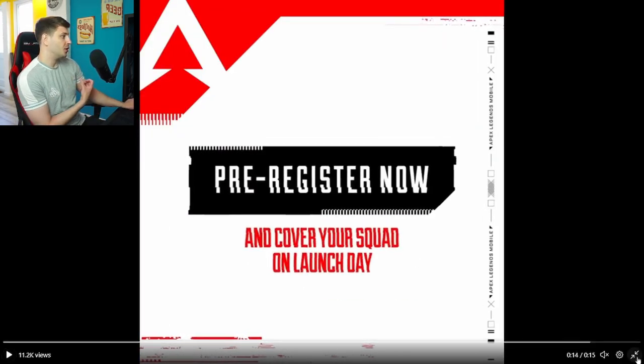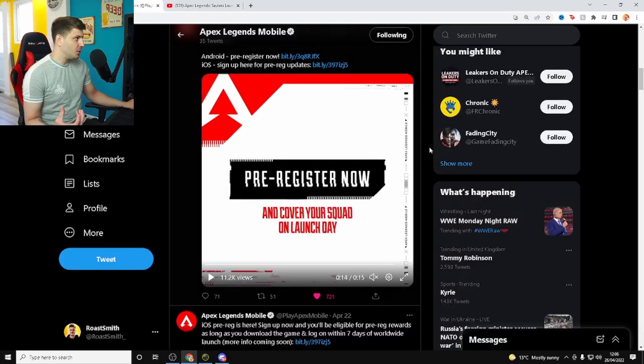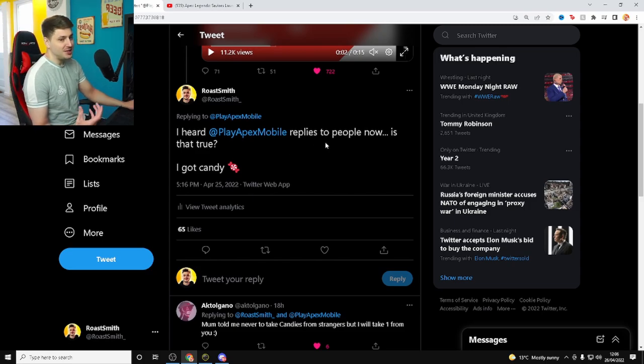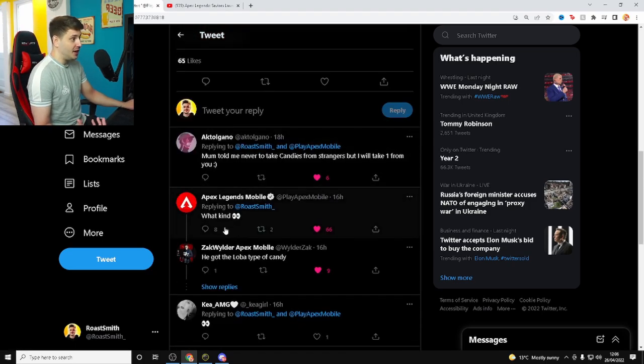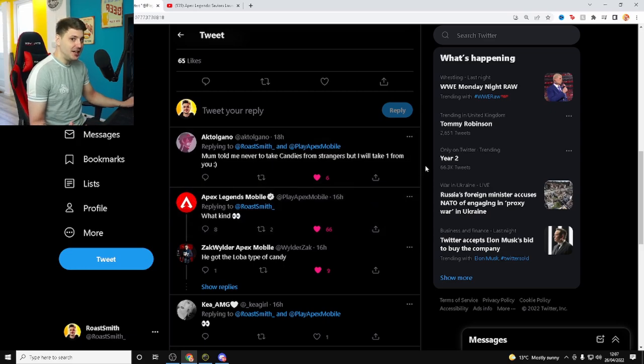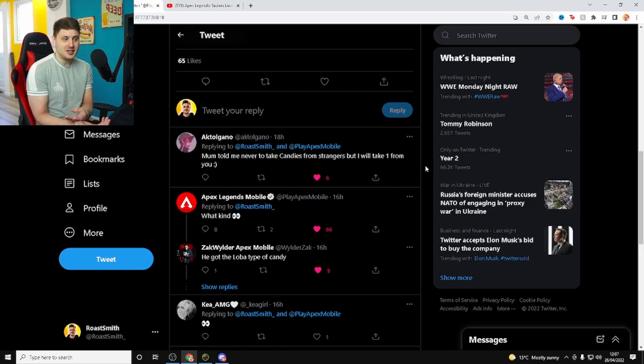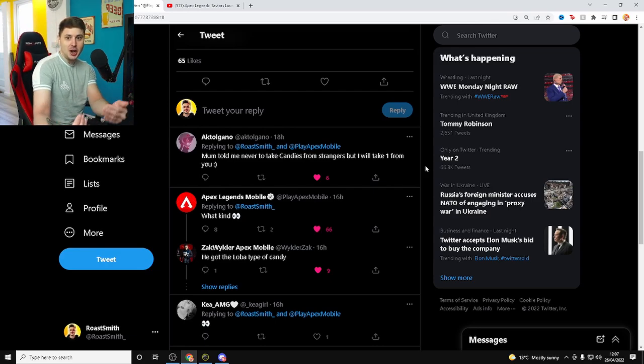A few other things I want to take a look at — I actually commented on this post saying I heard that Play Apex Mobile replies to people, is that true? I've got some candy, and they actually replied saying 'what kind?' So it's nice to see they've got someone actually interacting with the community. We've got Rainbow Six Siege Mobile, who are incredible to their community — following all the content creators, replying to comments, bantering with creators. It's nice to see that Apex Legends Mobile are taking a note out of their book.